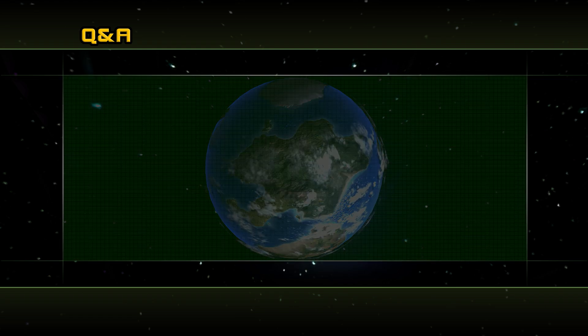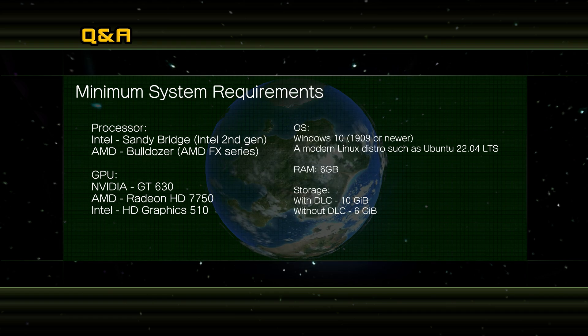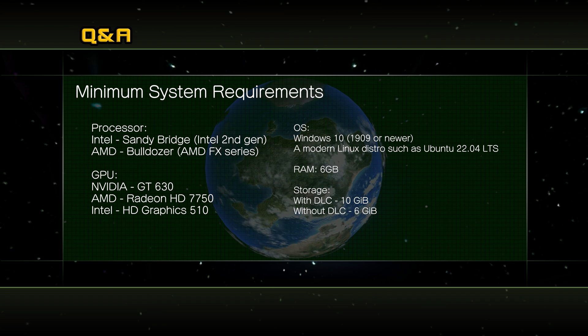In order to run Unleashed Recomp, you must have a CPU that supports the AVX instruction set, as well as a GPU capable of running Direct3D 12 or Vulkan. Detailed specs are shown on screen.